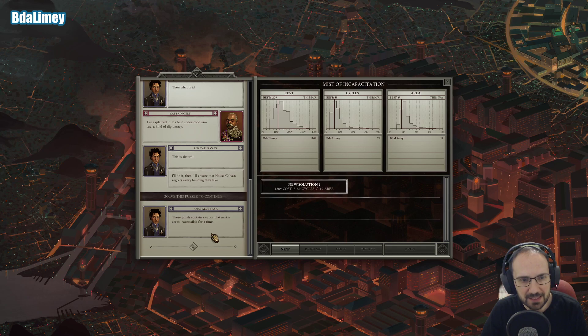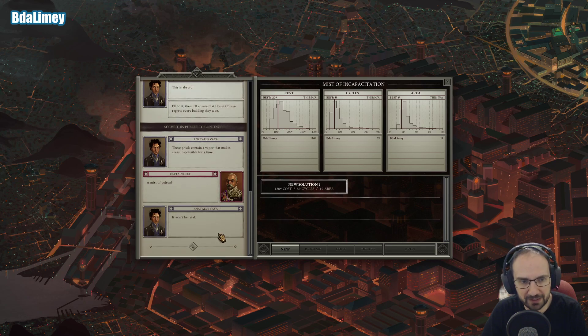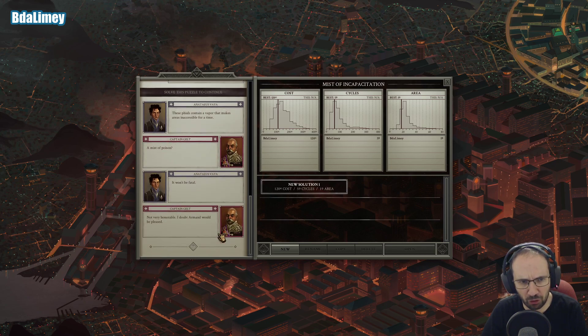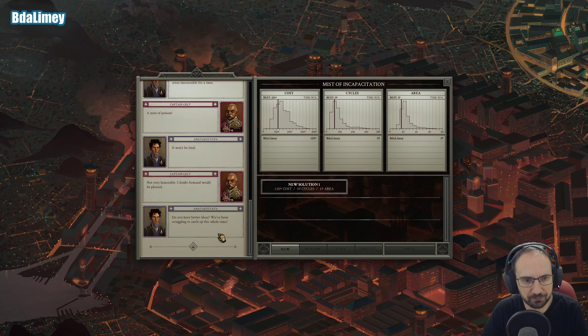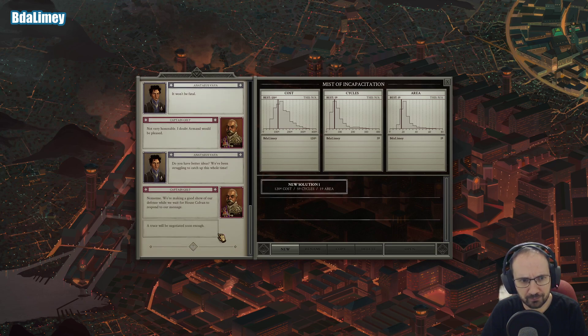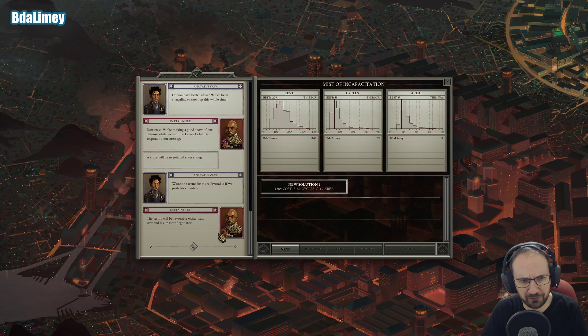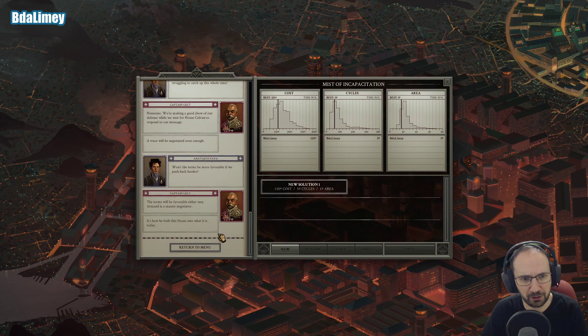These files contain a vapour that makes areas inaccessible for a time. A mist of poison? It won't be fatal. Not very honourable. Now Armand would be pleased. You have better ideas? Been struggling to catch up this whole time. Nonsense — we're making a good show of our defence while we wait for House Colvin to respond to our message. A truce will be negotiated soon enough. Would the terms be more favourable if we push back harder? Terms will be favourable either way — Armand is a master negotiator. It's how he built this house into what it is today.